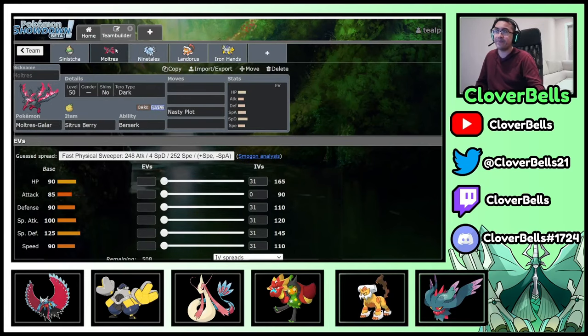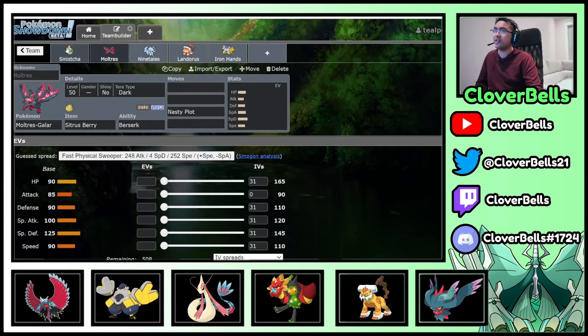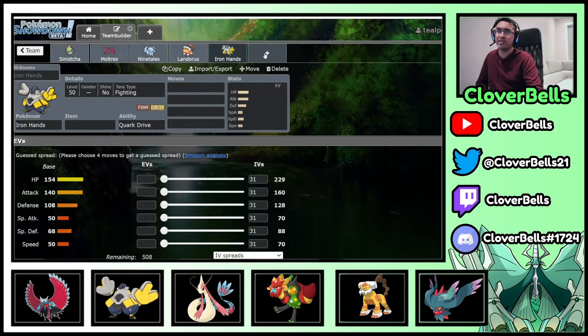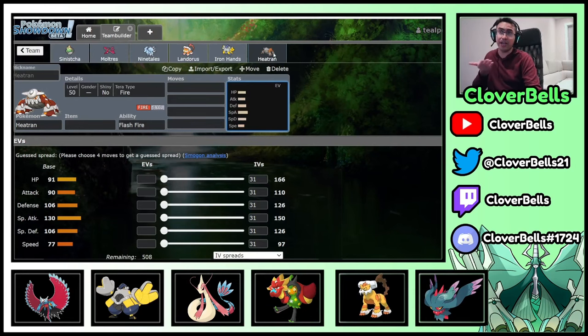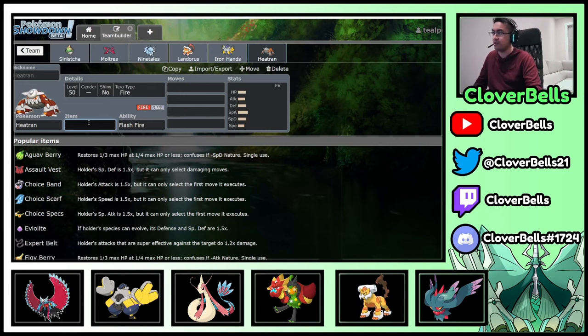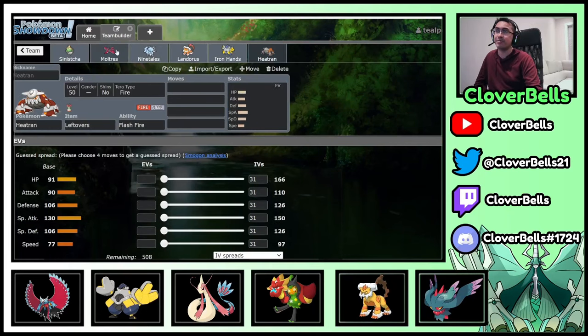Moltres is weak to Electric-type attacks from Iron Hands, but then you can just switch in either Landorus or your own Iron Hands to take that relatively well. We do have a little bit of a weakness to Ice damage — these Pokémon don't want to be taking Chien-Pao attacks — so we needed a little bit of Ice resist. So in comes Heatran in the final slot. Heatran generally likes to enjoy the screen's benefit, and look at this bulk: 106/106 with 91 HP. Add Leftovers and Heatran is just going to stay on the field for a while. It's also a nice pivot option for Moltres.